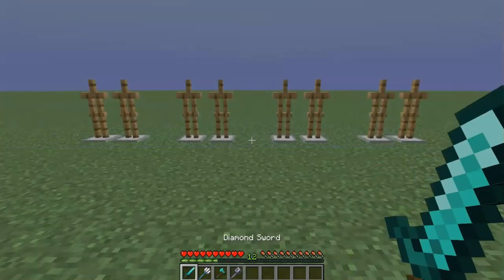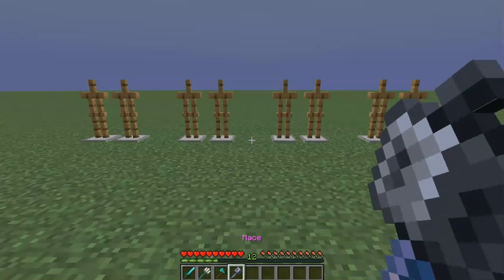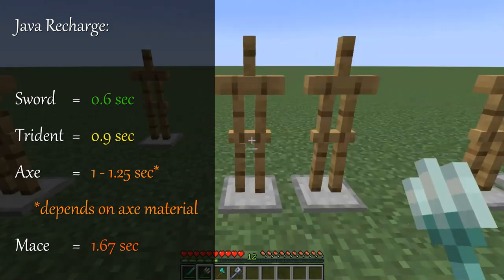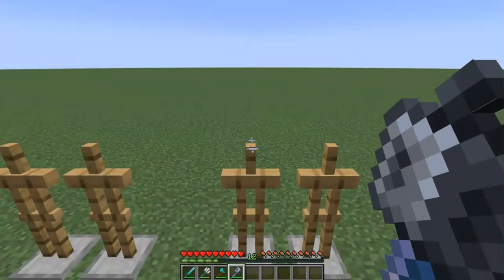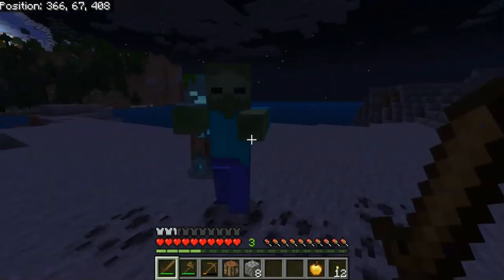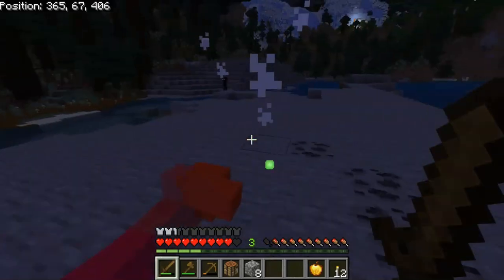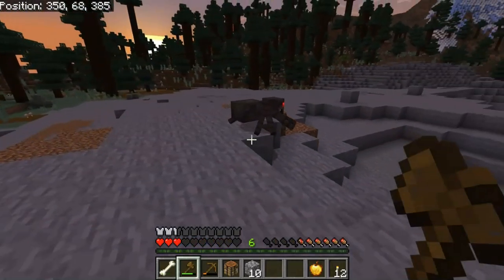In Java edition, combat was updated way back in version 1.9, adding in a recharge mechanic to melee weapons, removing the benefit of spam clicking attacks. Attacking can still be done repeatedly, but at low strength, unless the weapon gauge has charged fully. Bedrock edition maintains the old style of melee combat, so if you're playing this version, you can click away to your heart's content. But keep in mind, in either edition, all mobs have a half second of damage immunity after they are hit, so holding or spamming your attack still won't benefit you.